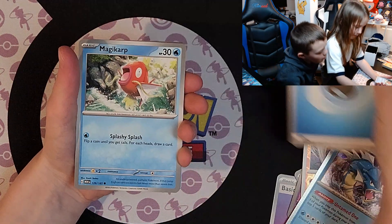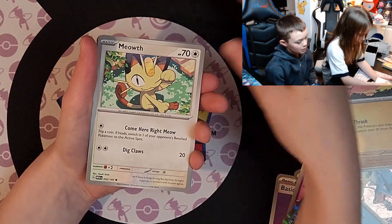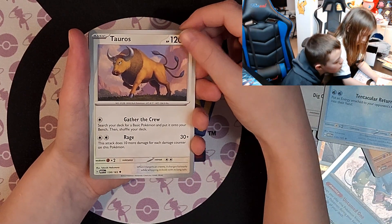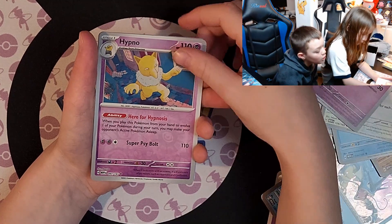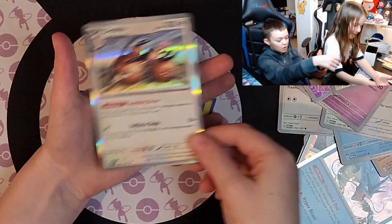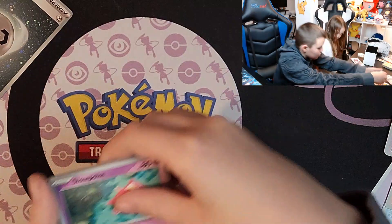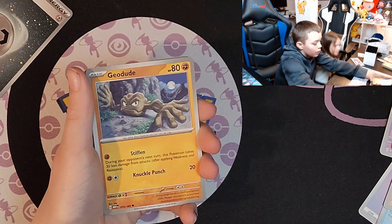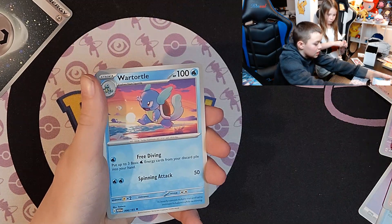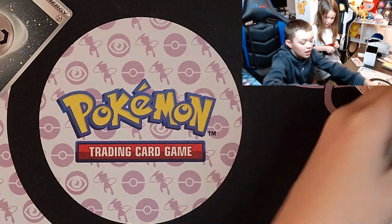Let's see what else you get. Water Energy, Magikarp, Oddish, Mankey, Meowth, Ammonite, Tauros, Kadabra, Hypno, Tauros, and Electrode. Special Energy — Slowpoke, Growlith, Geodude, Jigglypuff, Haunter, Hitmonlee, Wartortle, Electabuzz, Scyther, and an Aerodactyl Hollow.